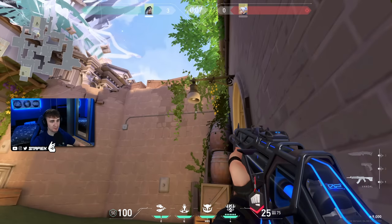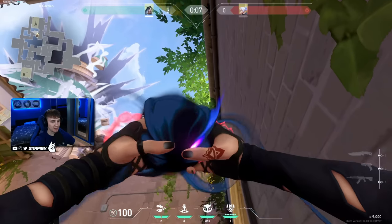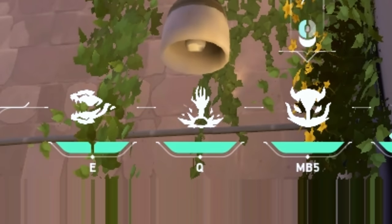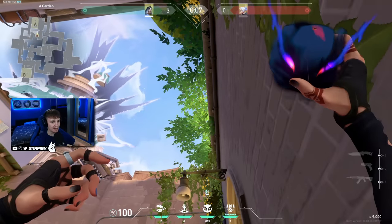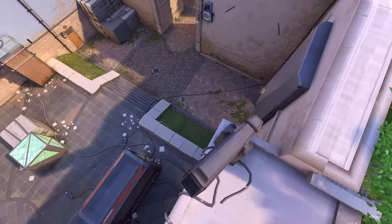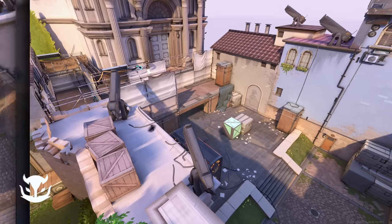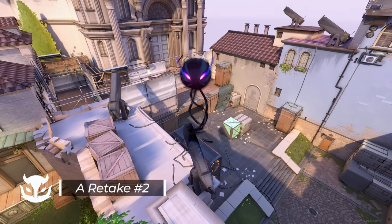When rotating to A, you walk into this corner, and you line up the second ability where this leaf meets this cable right here — the bottom of it is going to fit right here. You simply throw it, it's going to land on the edge and show you so many positions on A site, which is super sick when retaking. Amazing retake reveal that can be thrown from rafters.